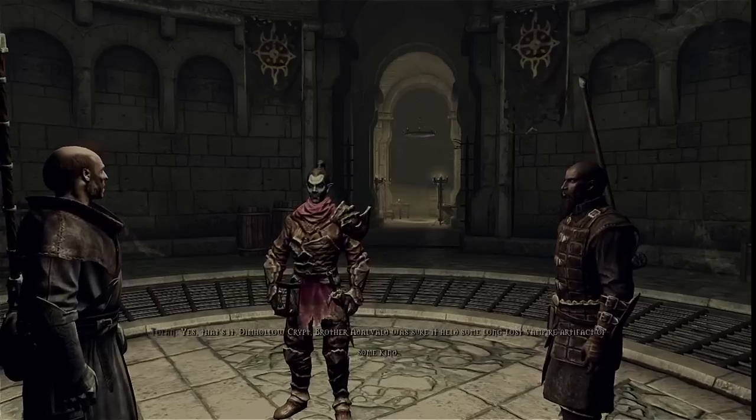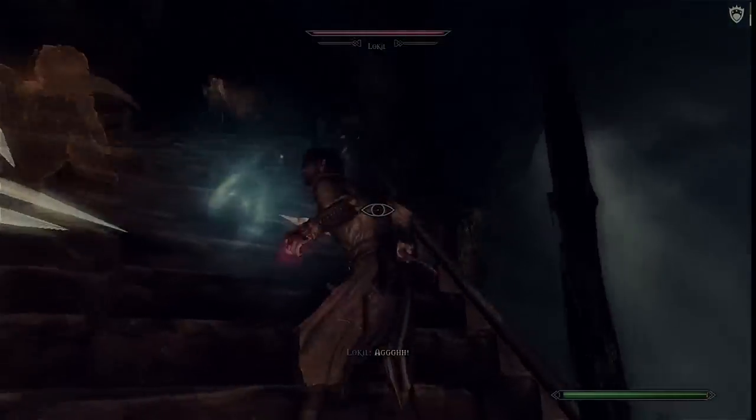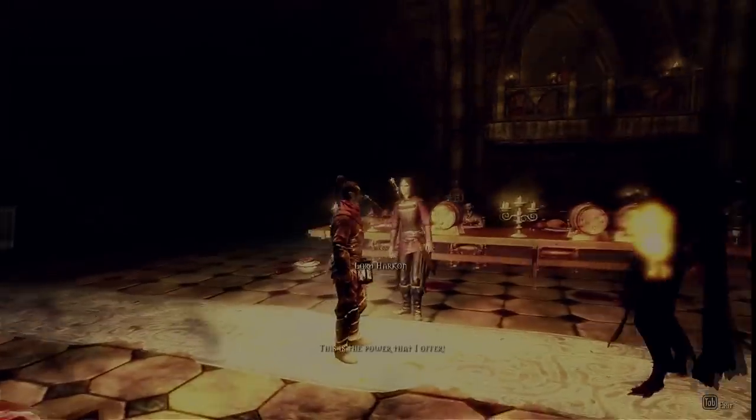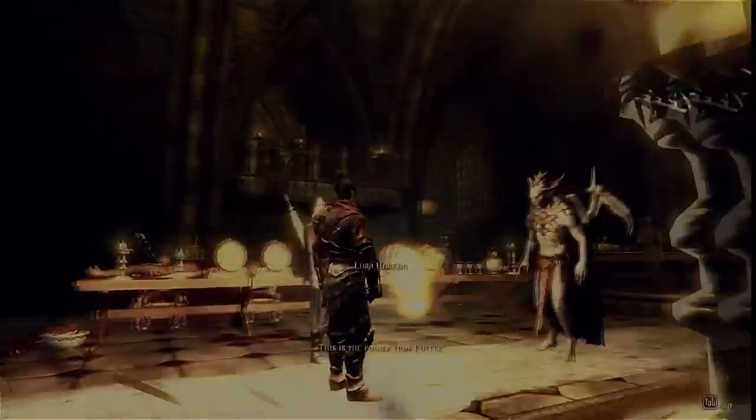If he decides to join the conflict between the Dawnguard and the vampires, he would ultimately side with the vampires because Molag Bal, the originator of the vampires, is one of the four corners of the House of Troubles that he worships. As for Skyrim's civil war, he can only make one choice.